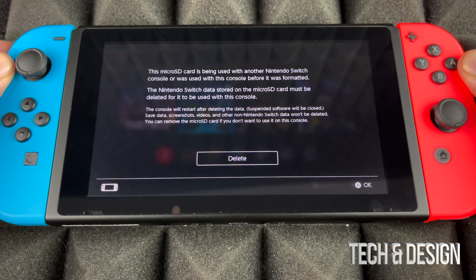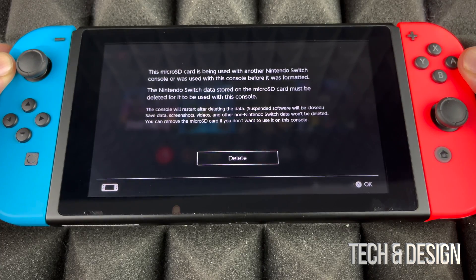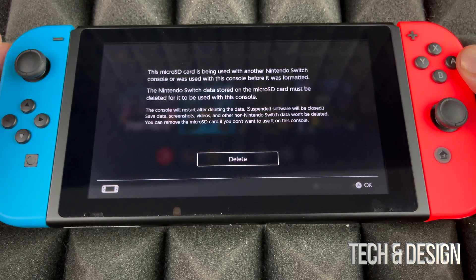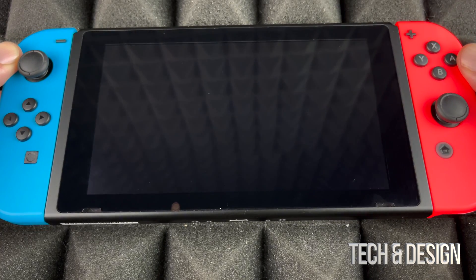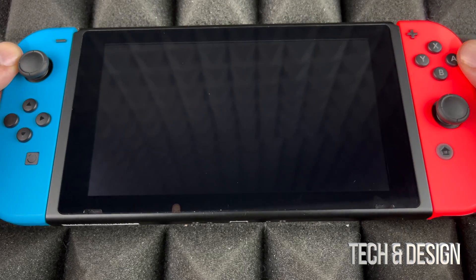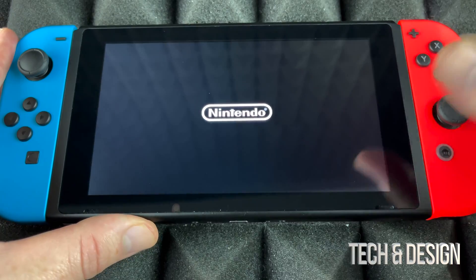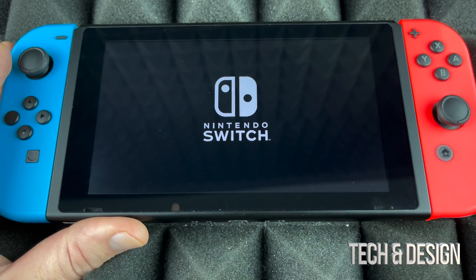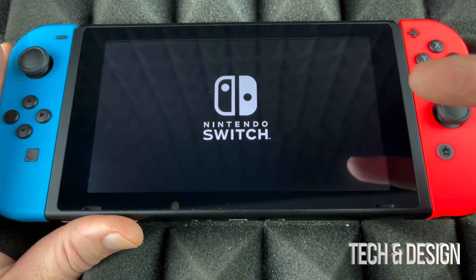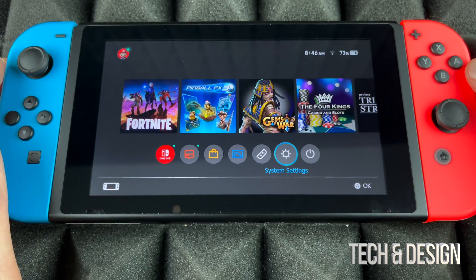Not everyone will get this message — this microSD card was used on another Switch, which is why I'm seeing it. You have to delete everything on that card and format it, because Nintendo doesn't want you transferring games between consoles by swapping microSD cards. The system will reboot as it normally does.